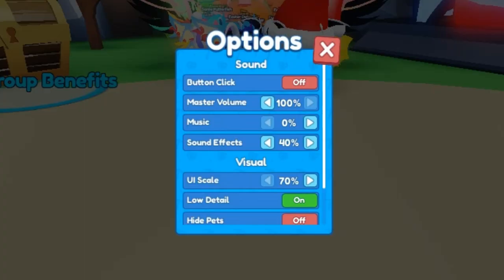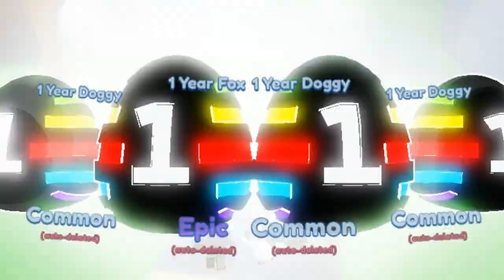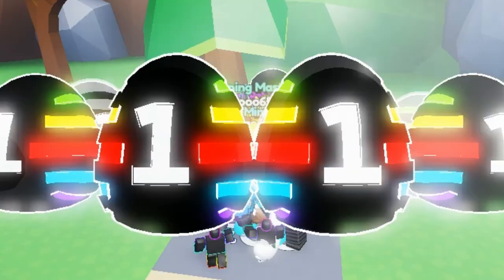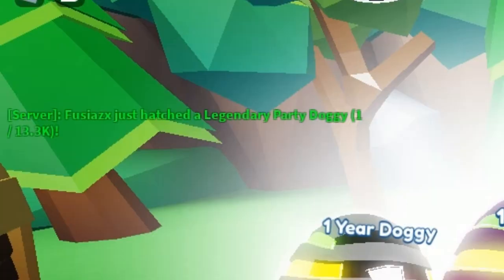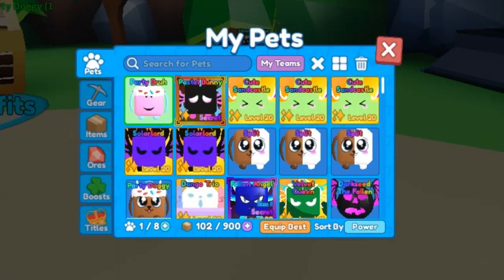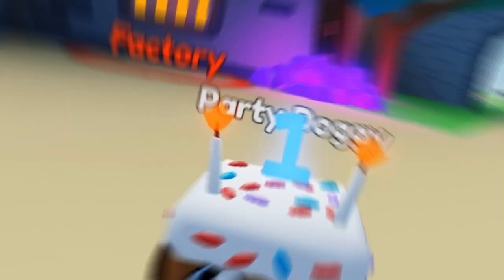We still have 38 minutes left, so let's hope we can get the rest of these pets. We got a Party Doggy — let's go! That is one in 13,000. Let's check that out: 54k mining power, 48.8k coin multiplier, and 5.15k pearls. Nice and simple pet — I like the candle and the detail on top. Cute and simple, just like the Party Bruh.